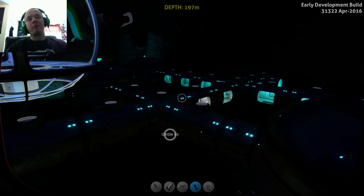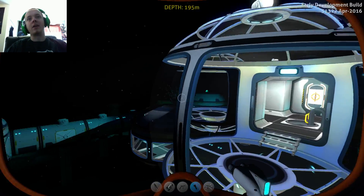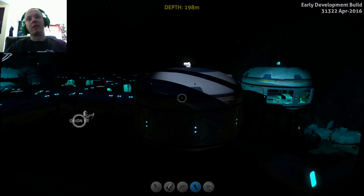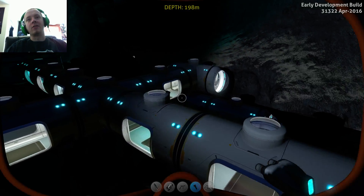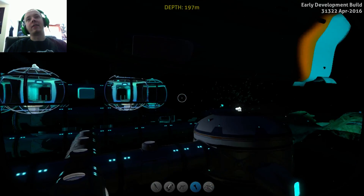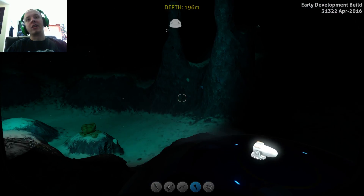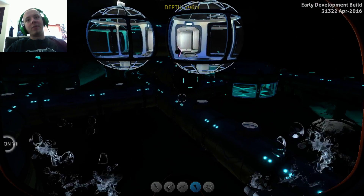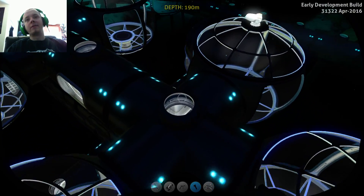I originally had a scanner room over here where this multi-purpose room is. I removed it because it was glitching the game out way too much. That's the reason why my doors weren't opening — the scanner room glitched the game out. My doors used to open perfectly fine; I had all this built before I added the scanner room. But as soon as I added it, it just messed up the game completely. So this base is not going to stay — I'm going to remove it and delete the save after this video.